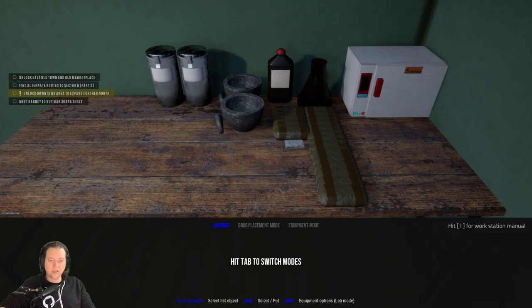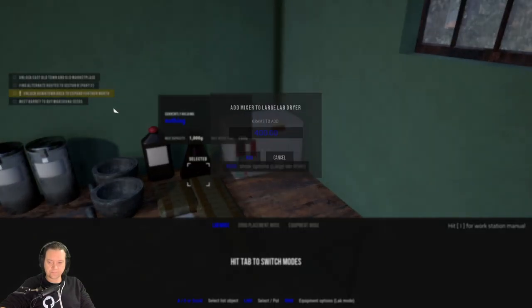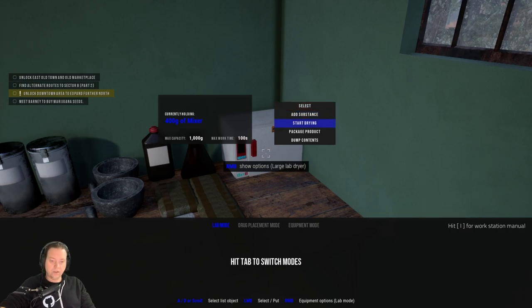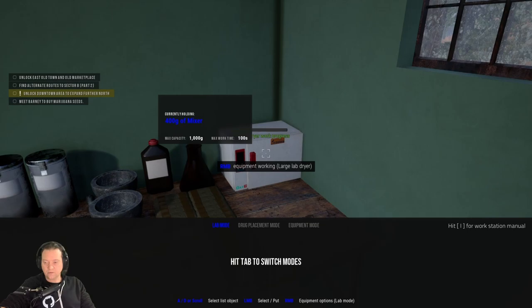Now that the mix is completed you need to move it to the dryer to start the drying process. Keep in mind that during this process you will lose about 50% of your yield. There used to be a recipe where you could only lose about one gram of yield, but that's since been patched. Let's start the drying process — as you can see that's going to take a little while, so I will come back when that's finished.